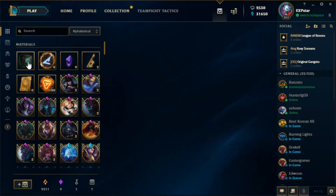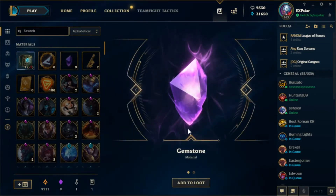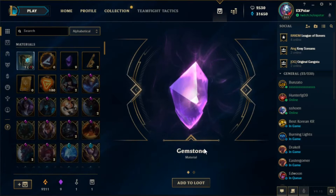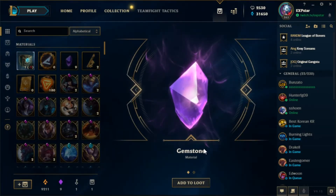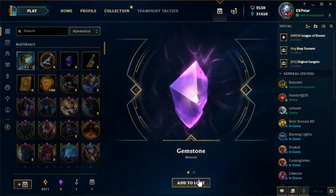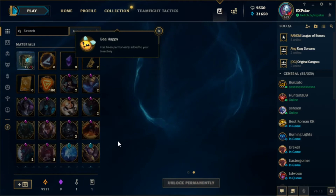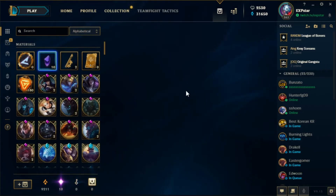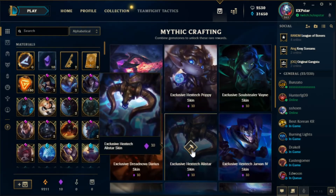And then now I'm gonna open up the chest with the gemstone. Dude, I got the jackpot into the 3 skins, into the reroll for the Blood Moon Djinn and a freaking chest, into the gemstone I wanted. Finally I got 10 — this is my first time. That is perfect. I am happy. How is this so perfect right now? Here we go — 10 gemstones, let's go, exclusive Hextech skin.